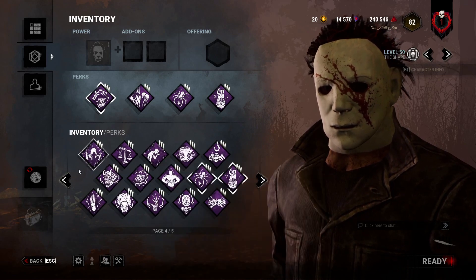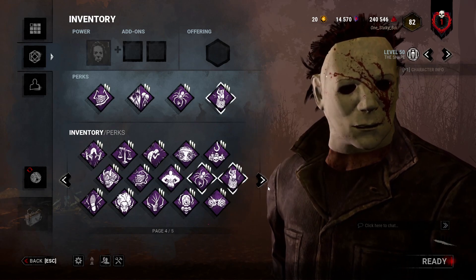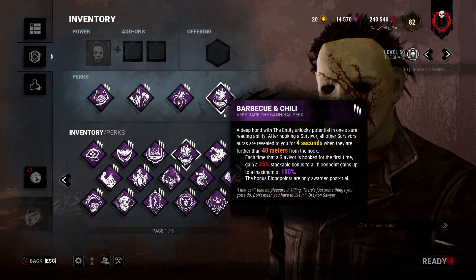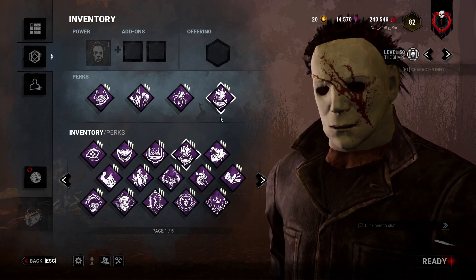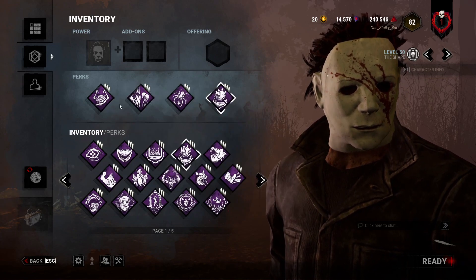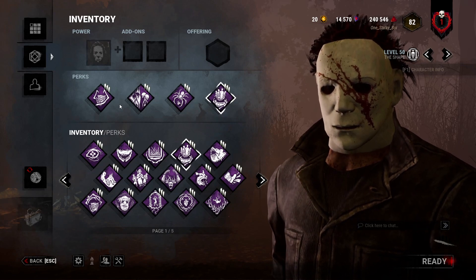The almighty Hex Undying and Ruin combo, then Play With Your Food, and then Barbecue. There are probably better information perks, but, you know, Blood Points. I'm not fully confident in this combination on Myers yet. I've still been messing with it and I'm just not so sure.